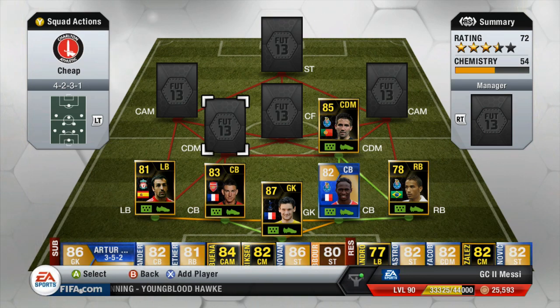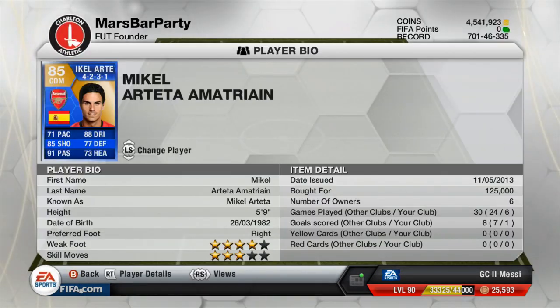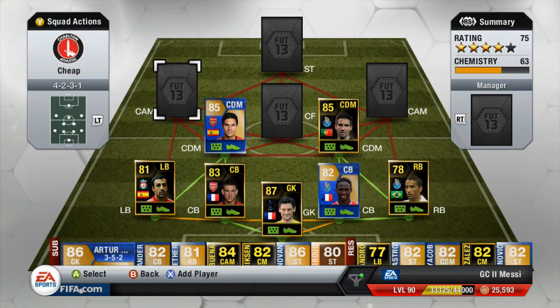The left centre defensive mid is going to be a blue card — that is Mikel Arteta. I did change this; it was going to be Carrick and Gerrard as a combination, but Mikel Arteta's got some very good stats — everything above 73, and that 85 shooting and 91 passing comes in handy quite a bit. He starts off a lot of attacks. He cost 125,000 coins, so it's pretty cheap for a blue card from the Premier League.